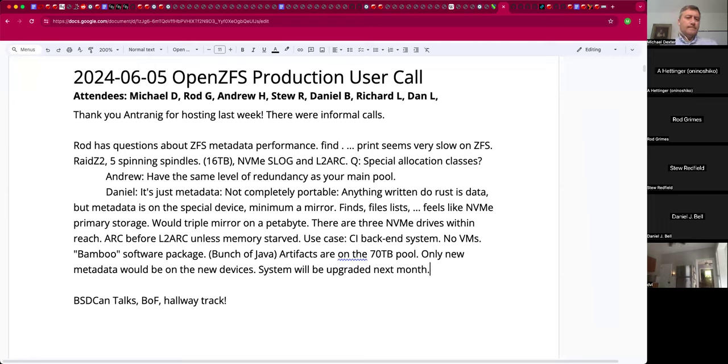Give yourself all new hardware next month. I hate working on a server with spinning rust without a special allocation class — it's just a delight to do a `zfs list` and get all your stuff in a second rather than seconds. I aborted a `find -maxdepth` seven or eight after four hours. And the depth is probably more like 20.